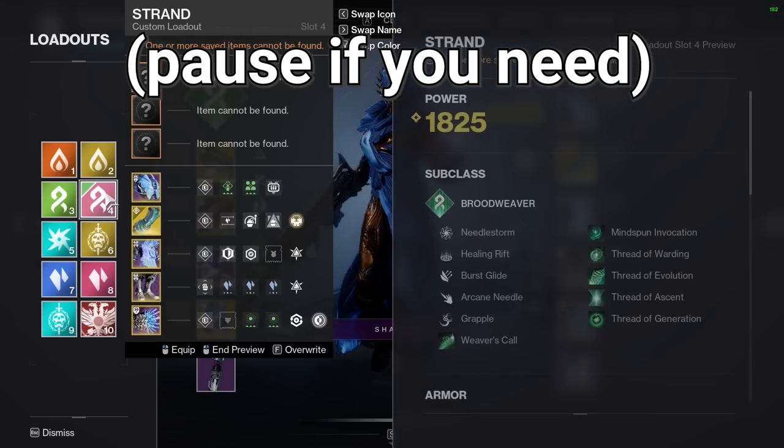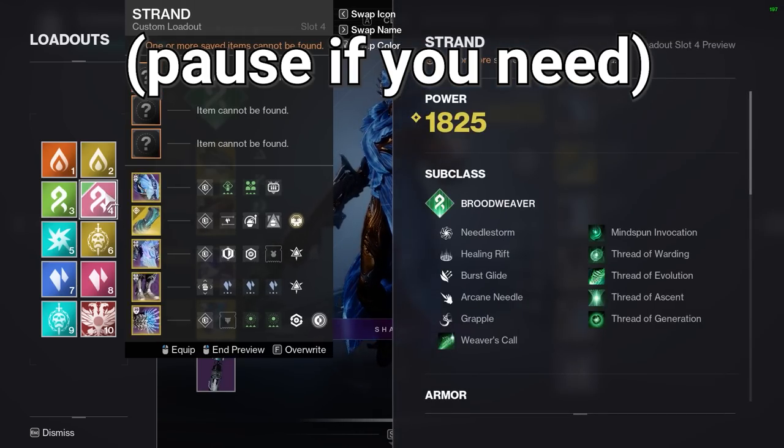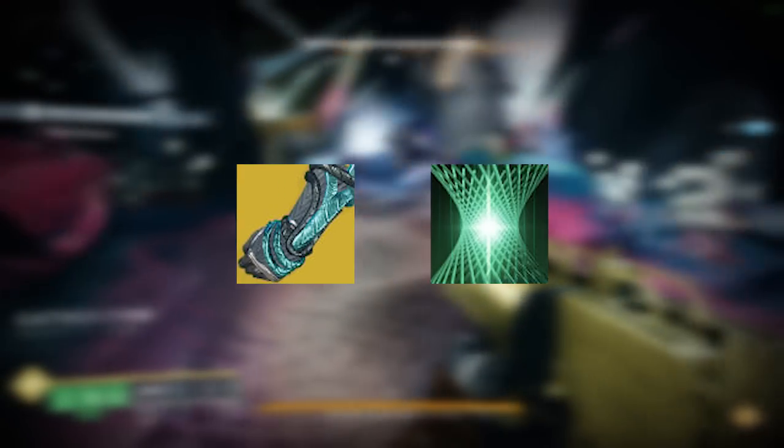Step 2: Use this exact loadout. This is a simple Broodweaver DPS setup using Ophidian Aspect combined with Thread of Ascent to achieve superb weapon handling.